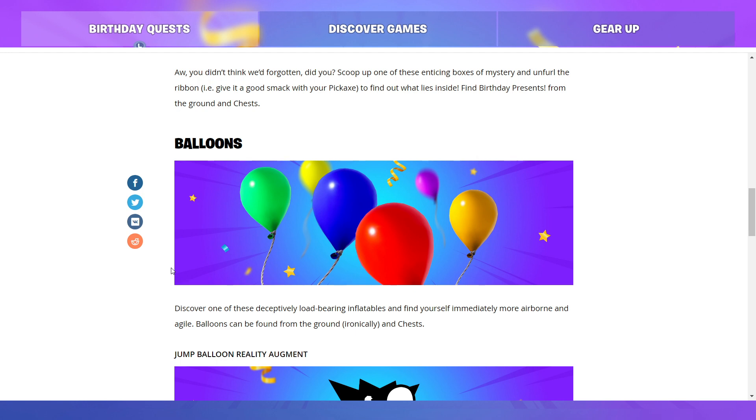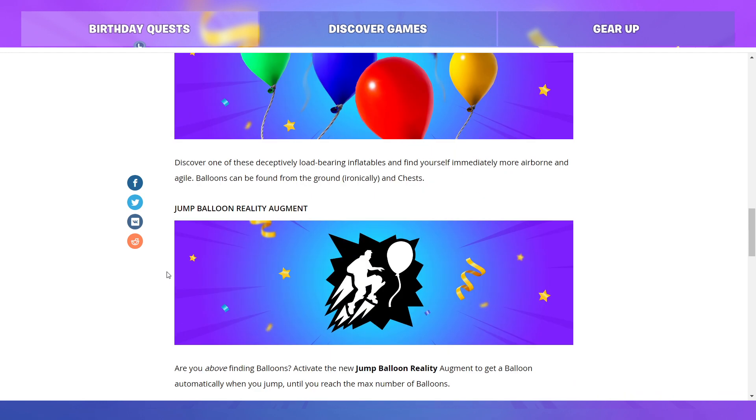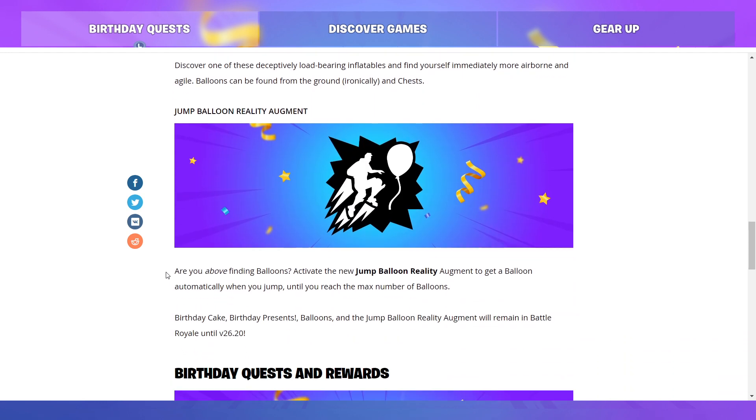Balloons: discover one of these deceptively load-bearing inflatables and find yourself immediately more airborne and agile. Balloons can be found from the ground and chests. Jump Balloon Reality Augment: activate the new Jump Balloon Reality Augment to get a balloon automatically when you jump, until you reach the maximum number of balloons.